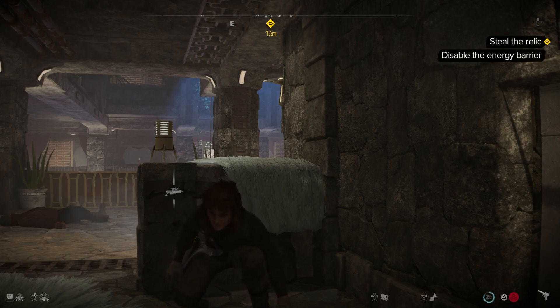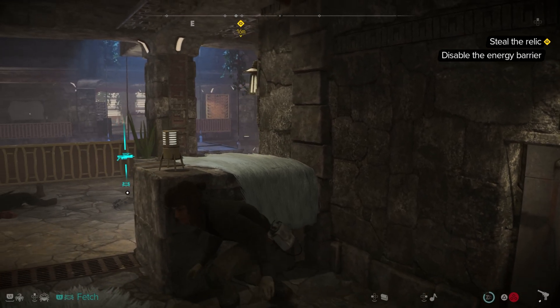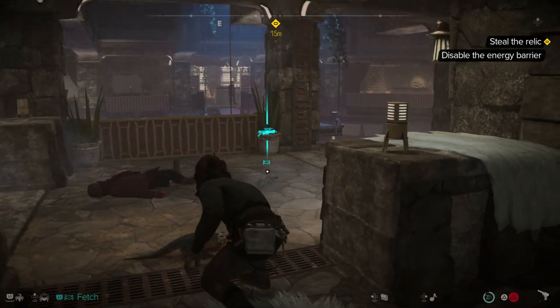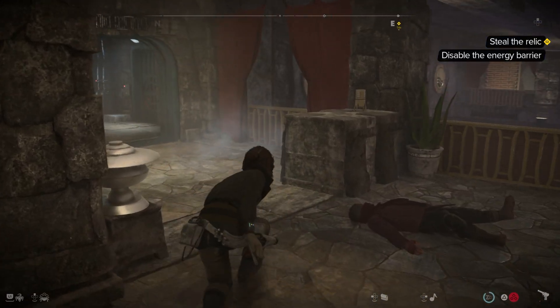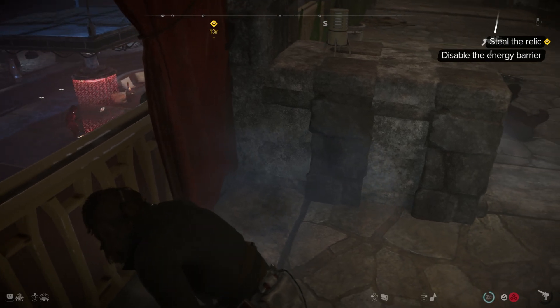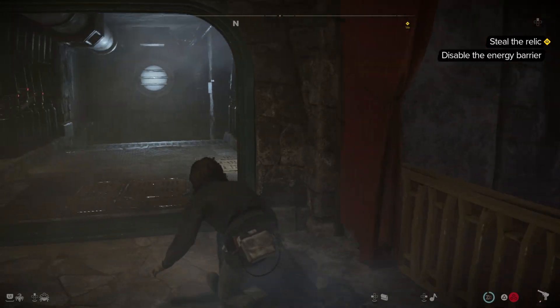Greetings, programs. This is Retch. Welcome back to Star Wars Outlaws. In the last episode, Kay and Nix were able to get into a private Sabacc game and also find out that Crimson Dawn have stolen a pretty valuable relic from the Ashiga Clan, and now we are in the process of trying to return it.